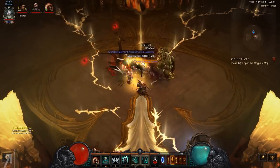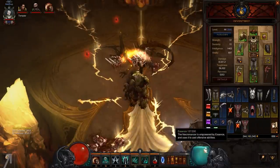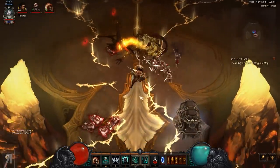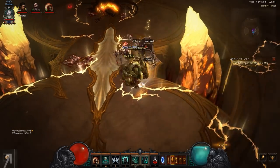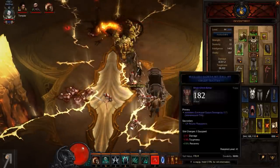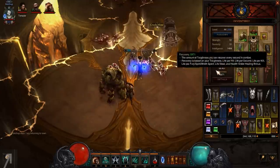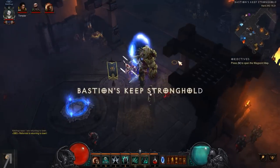We can still hit him during the death sequence, which I always find amusing. He dropped a couple of things but nothing too good. I'm getting upgrades like these shoulders, but I'm not replacing them because the current ones give me an experience bonus. There's actually a chest here - wow, that's nice. I'm going to take those instead and put in gems to get a little more intelligence. Might as well make the most of my damage and get as much intelligence as possible.